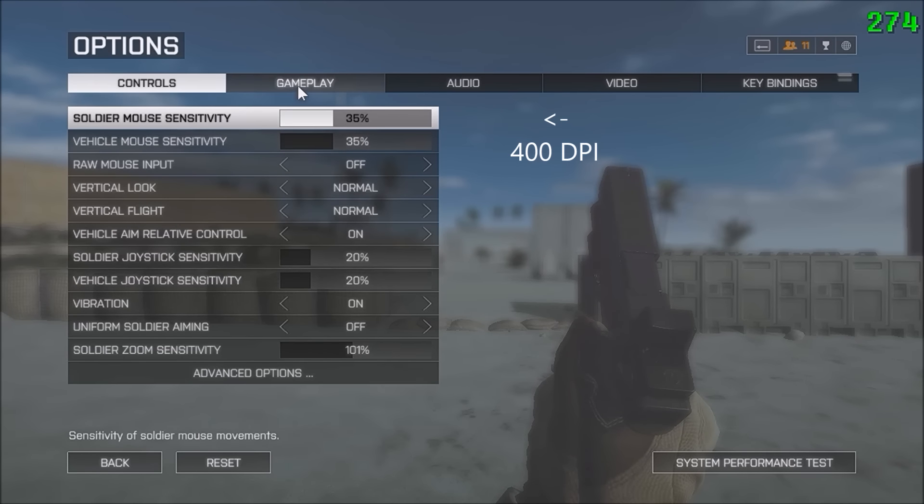I have the defaults for vehicles, not that I really use them. Sensitivity is 35% in-game, and then 400 DPI on my mouse, which is a Zowie FK-1. Vertical look normal, same thing with flight — all this is pretty basic.